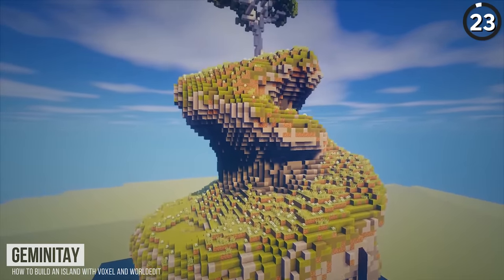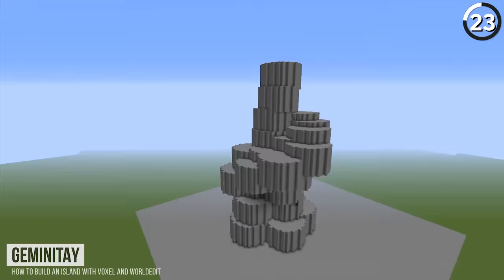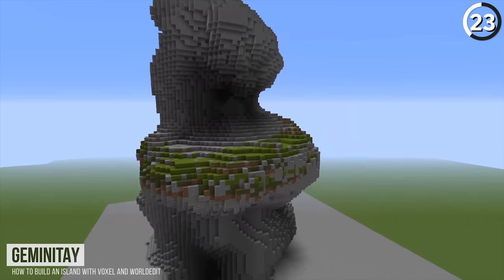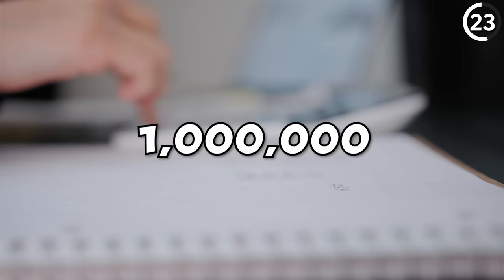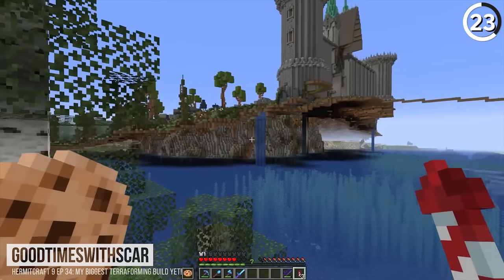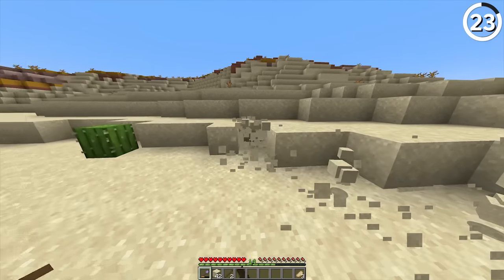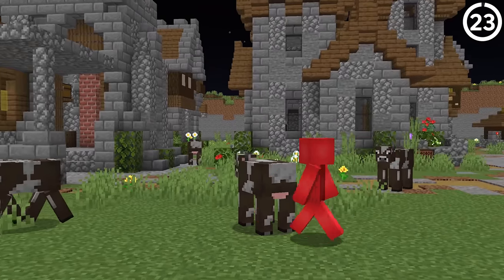Terraforming is a tough skill to learn because you're not supposed to build like a builder but like a world generator. If AI has taught us anything, humans and computers don't always think the same way. But if you're able to tap into those ones and zeros, you could use that to add a bunch of zeros to your bank account. Taking after what Scar does on Hermitcraft, you could sell off terraforming contracts to provide yourself with a fun project and a hefty fee — both of which are great.